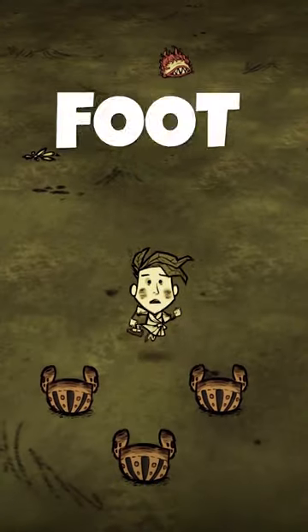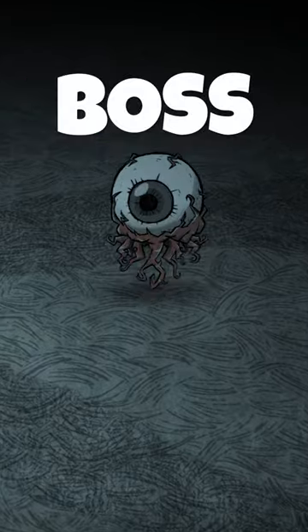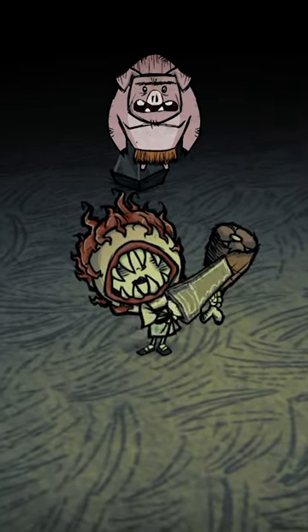You will never make a football helmet again. With a tiny 5,000 health, the Eye of Terror is the easiest boss to beat with a piece of armor that puts pig skins to shame.